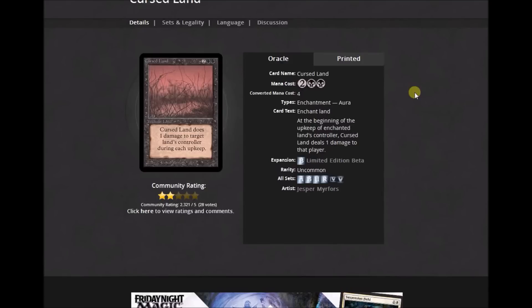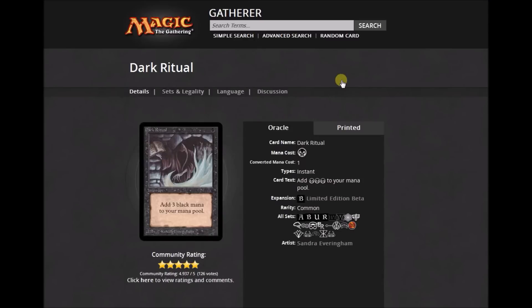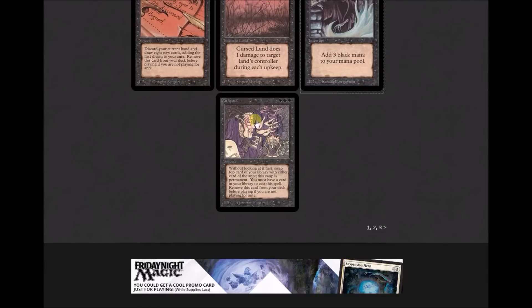Cursed Land: two colorless and two black — 'Cursed Land deals one damage to target land's controller during each upkeep.' Very flavorful for black but not super effective. Dark Ritual is the black boon — one black: 'Add three black mana to your mana pool.' It's just an instant. Dark Pact is another ante card. Oracle text: 'Three black sorcery. Remove Dark Pact from your deck before playing if not playing for ante. You own target card in the ante; exchange that card with the top card of your library.' Basically you can steal one of the ante cards.